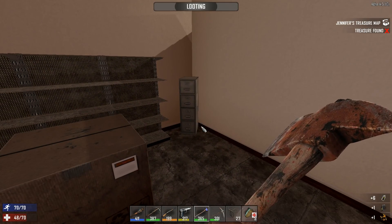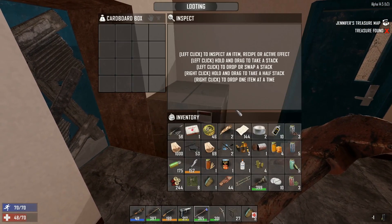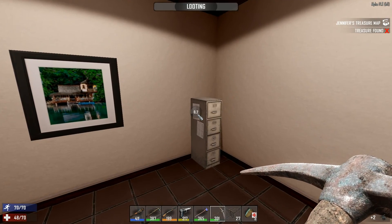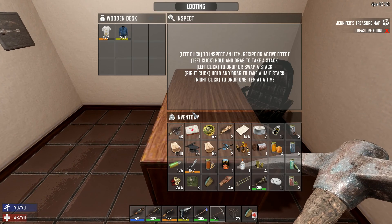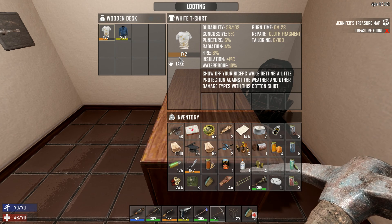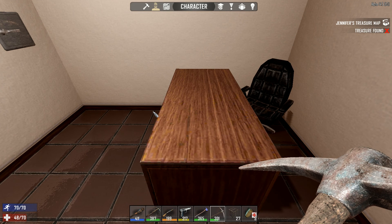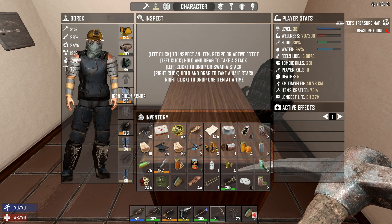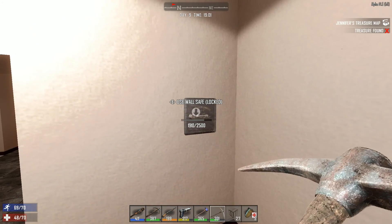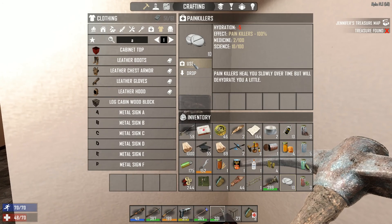Oil — oil is really needed when you want to make repair kits. Nothing in here. Ooh, white t-shirt — I love the icon, it's really cool. What do I have on me? Nothing — yeah, that's because it's too hot. It's gonna take a few seconds, no biggie. Let's take the painkillers while we're here to increase — I want to increase that wellness of mine because it really sucks.